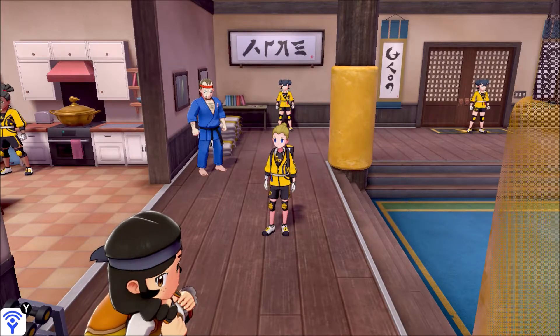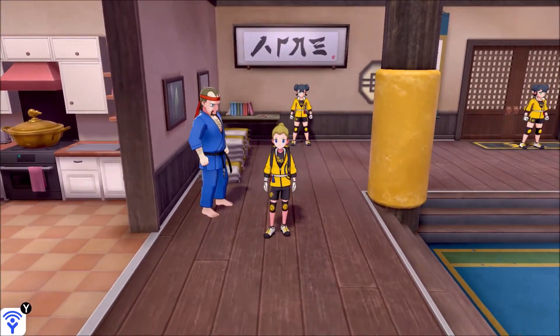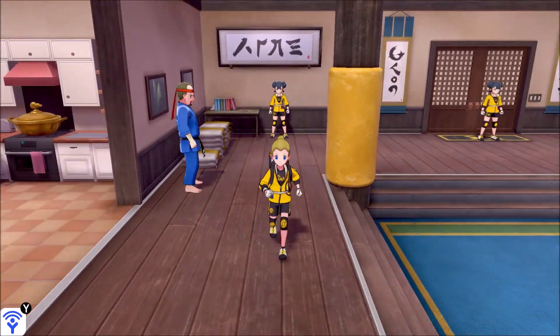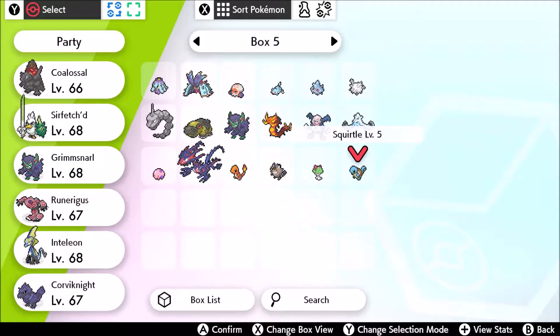Hello everyone, my name is Stealth Jacob and welcome back to Pokemon Sword. Last episode we did some stuff in the Isle of Armor DLC. We received a new Pokemon which is awesome — I received one of my favorite Pokemon of all time in Squirtle. So we now have a Squirtle, which is awesome.